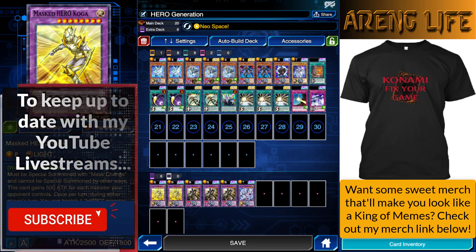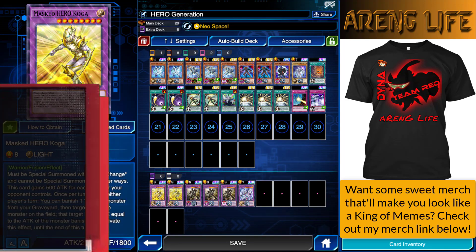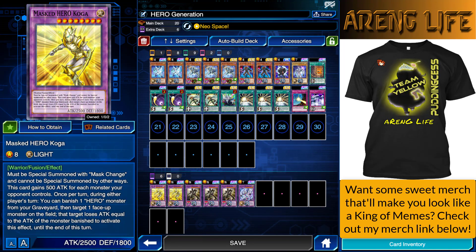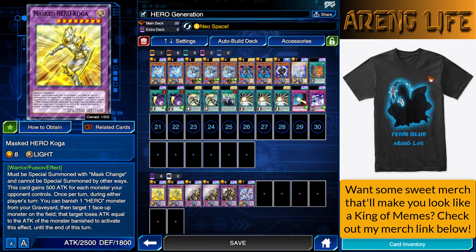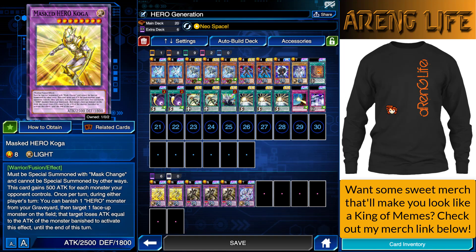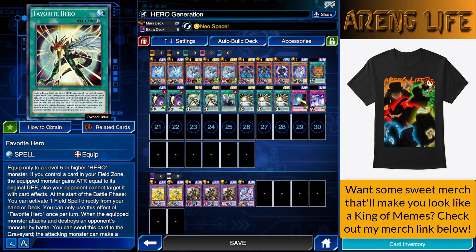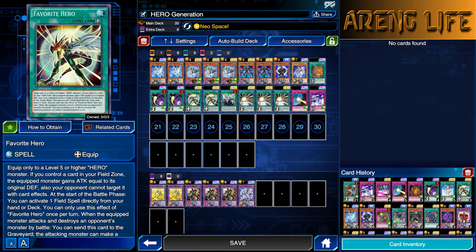How's it going, guys? RNG Live here once again, bringing you another Hero Generation deck. This one is the real one. This is a deck using three copies of the structure deck. Actually, you can probably get away with two copies on this one. I was running three copies of Favorite Hero, but it clogs a little bit, so I think the best place to run the deck is at two.